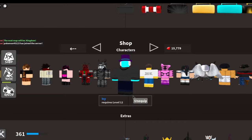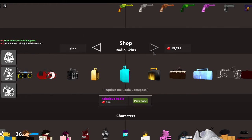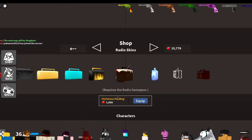For my character I'm gonna change it to Icy ICT. And for my radio, I guess this will be it — Christmas pudding.